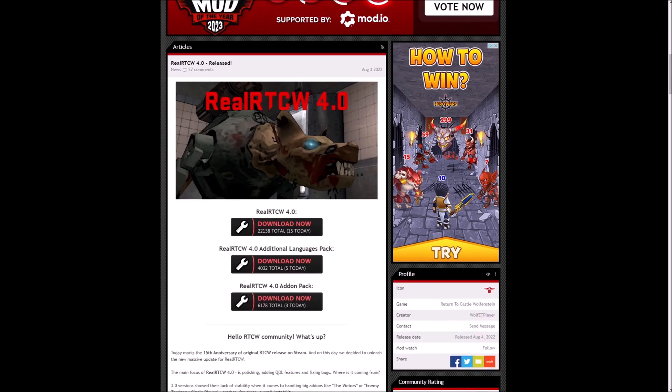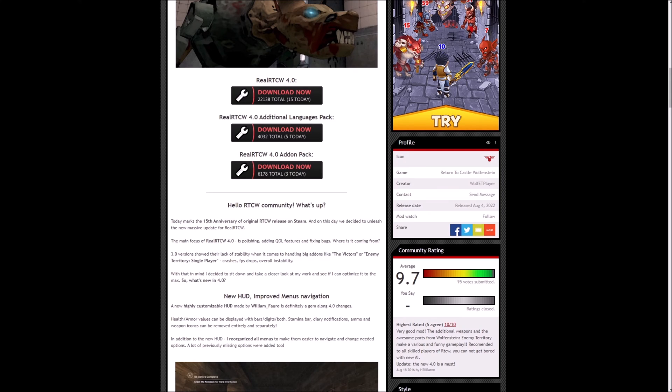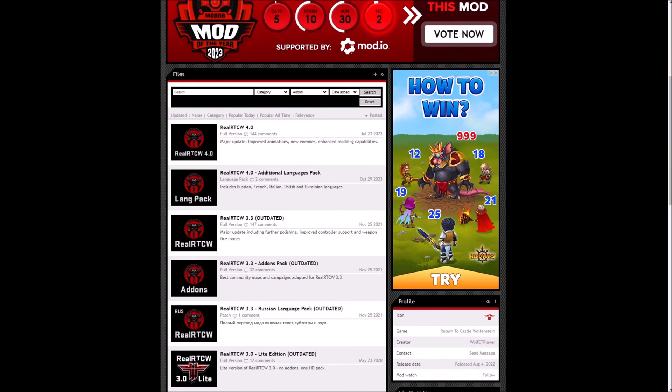As you can see it has quite a lot of information and it also has the download links right here. This is the one we will be using — the 4.0. They have options for additional languages, some add-on packs, and a lot of information about what you can find inside this package. One of the big things added in version 4.0 is that they put in a lot of content that used to be in Enemy Territory. Under files, the latest entry is RealRTCW 4.0, added July 23rd, 2023 — the year in which I am making this video.